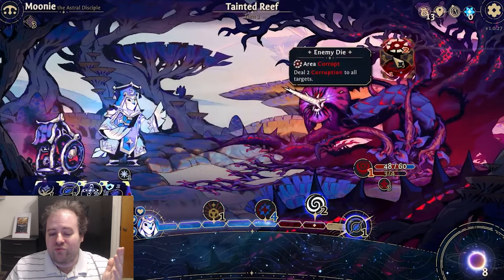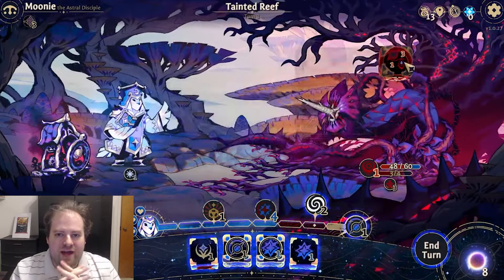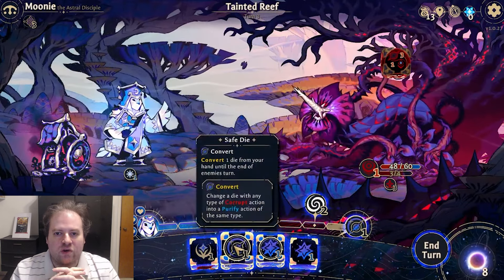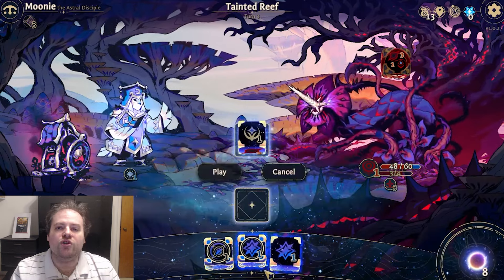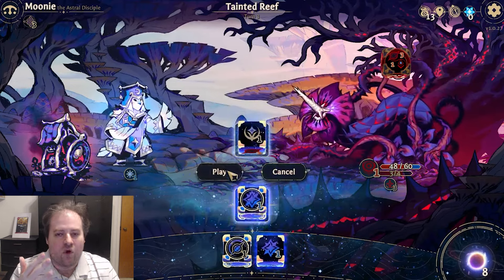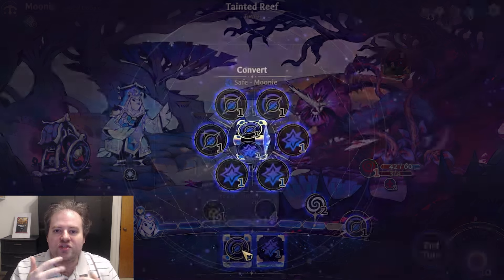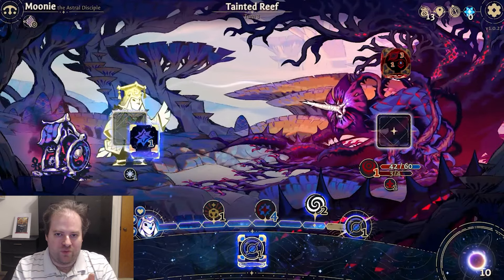Our last runner-up is Astrea: Six-Sided Oracles. What we have here is a dice builder — not so much a deck builder — as you must use the power of dice in order to free corrupted individuals from a malevolent force. This one goes for a lot of depth and complexity. You have basically heart points, and as you take more corruption damage, it lets you use special powers, but if you take too much you lose a heart point.